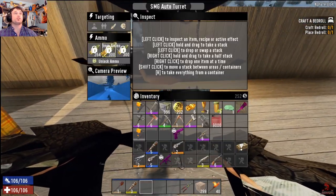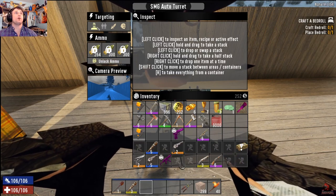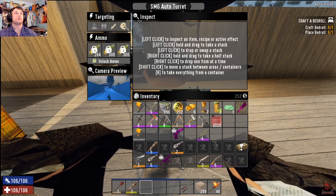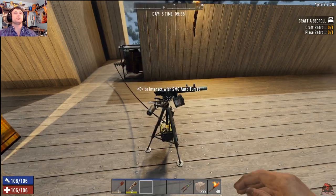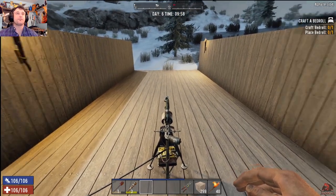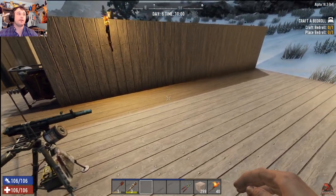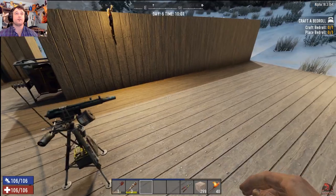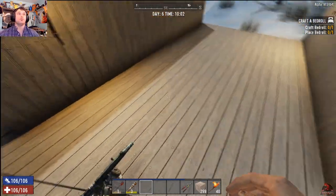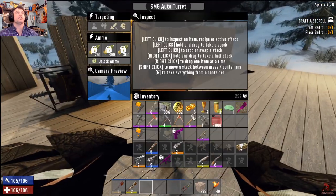You have to put your ammunition in it and lock it, and then you can set what it will attack. Right here you have options: target self, target allies, target strangers, and target zombies. So say you made a nice cake and you were saving it for your friend's birthday party — you could come over here, turn it on yourself, and it will attack you.